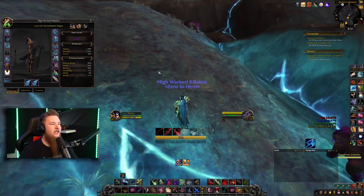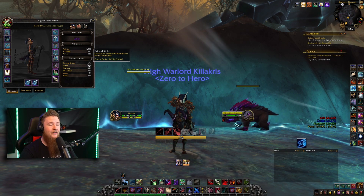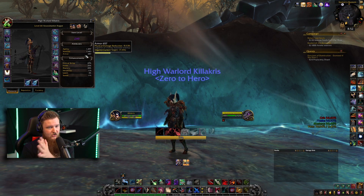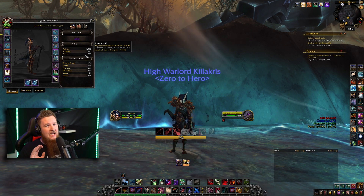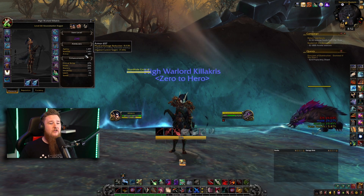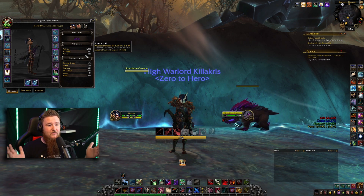For gear, your primary stats are Crit and Haste — get as much as you can. Unlike sub rogues where Haste, Versatility, and Mastery are more specific, as assassination all stats aren't that bad, so there's still a lot of value in everything. About eight out of ten times the higher item level piece will be better, especially if it has Haste or Crit. Mastery items aren't great, but if you have a lot of Crit and Haste, a Mastery item won't be a huge deal. You don't want to go completely zero on Versatility and Mastery — just prioritize Crit and Haste.